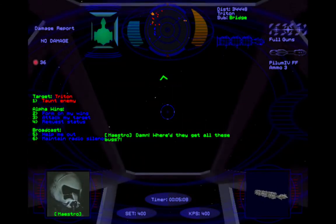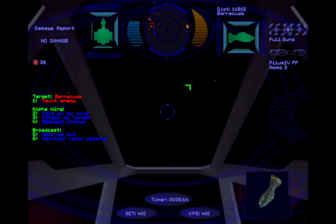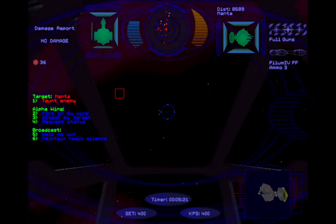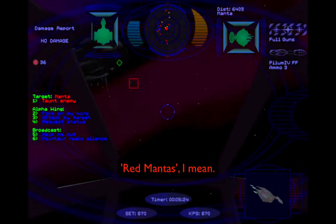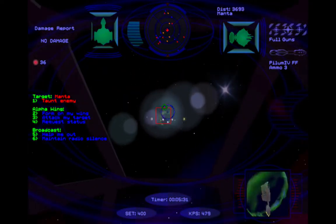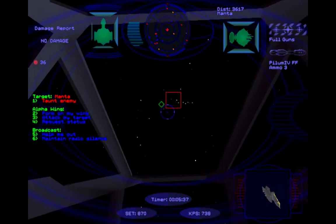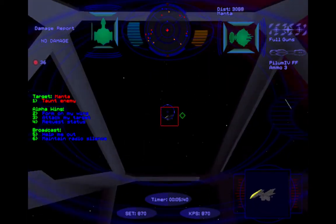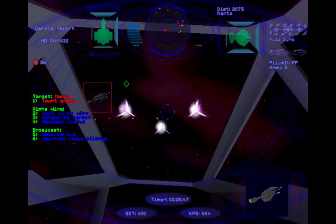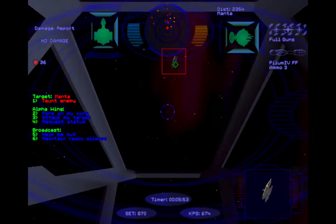Alright, where did they get all these bugs? My wing — break and attack! Kill them all. Now, I don't believe we have any Mantis to take out, but we have lots of cap ships, as you can see. What we need to do is take out these Mantis first and not worry about cap ships yet. The good thing is we have some Thunderbolt fighters to help us out. You remember Thunderbolts from Wing Commander 3. So basically, we just need to take out the support first, and then deal with the cap ships.